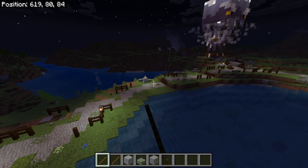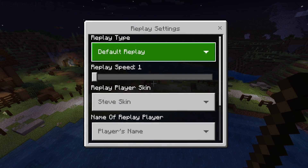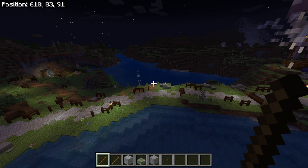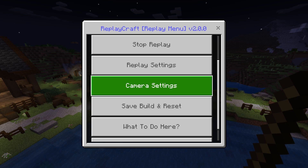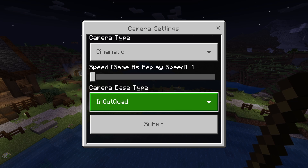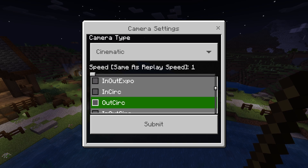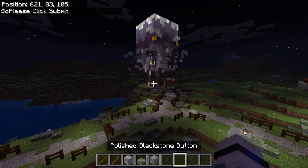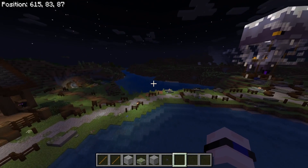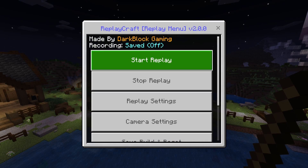Now everything is reset back to default state again. I can open up the menu — I've got similar options to what I had before. I'm going to go into replay settings, choose my custom skin, disable the player name, leave everything else at default, and click submit. I also now have replay settings and camera settings. In camera settings, I can change the camera type to none or cinematic — I'll leave it on cinematic. The camera ease option adjusts the movement type: for example, whether your camera moves from point A to point B in a static fashion or eases in and eases out. Once you're happy with the settings, click submit, and all that's left to do is start the replay.